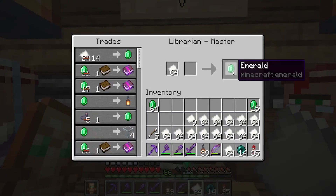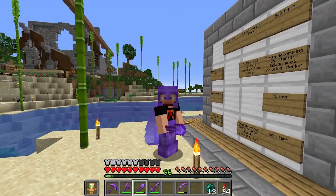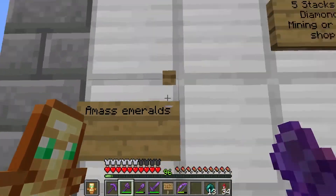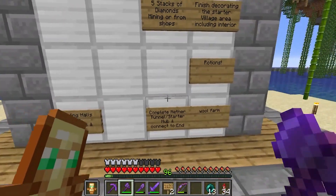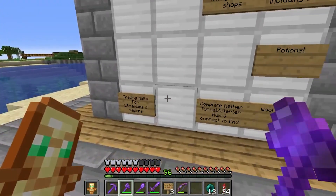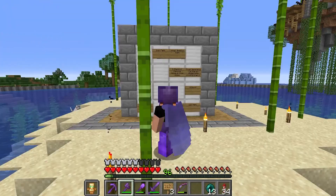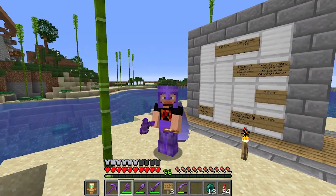We are back at the task board because we have to choose another task and take a few down. We've completed a melon pumpkin farm, we've amassed emeralds like crazy, and we've finished up a bee farm. That leaves a few big projects - potions is a big one too. I think we are actually going to go for a wool farm.